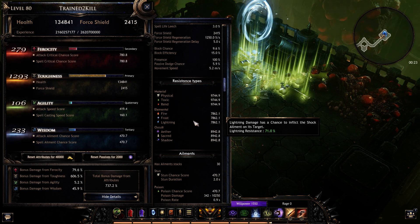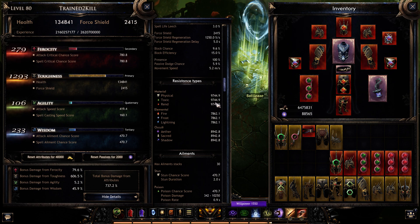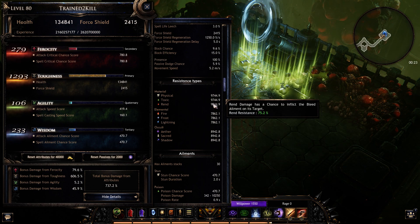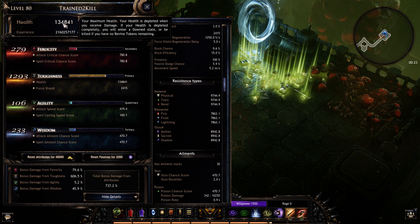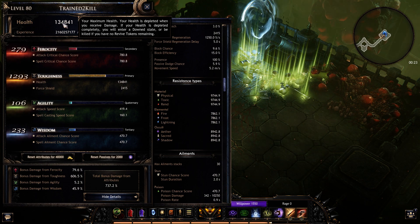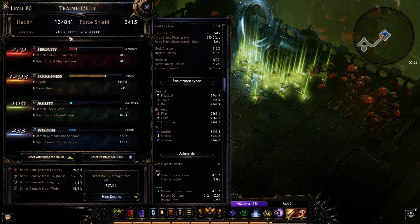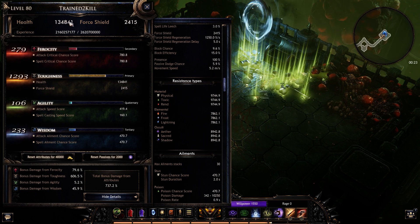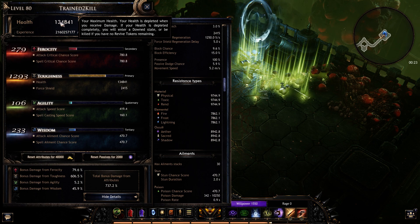We are running all heavy gear because we're trying to stack as much resist as we can. I've done variations where I get up to 80%, but then my health is at about 100k and I still on occasion will get one shot, usually by those butcher guys. About 75% resist and 130 plus health seems to be pretty good, especially when you're running dire junction.